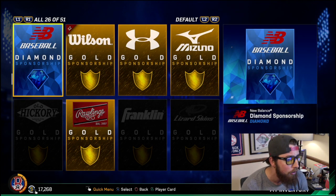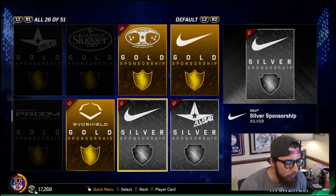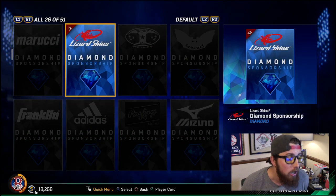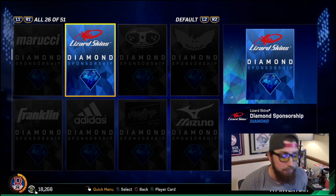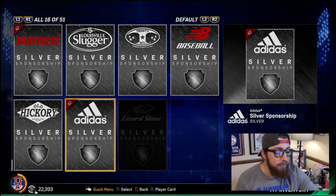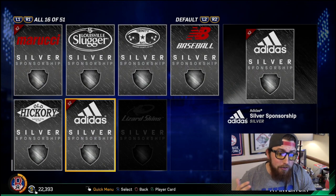In one day I actually got two of these Lizard Skin sponsorships, one of the New Balance Baseball ones, all these golds here. If you've never done this, you go to your inventory, hit quick-sell, quick-sell one, and boom — there's 1,000 stubs right there. So remember I had 17,000 stubs, and after selling all this stuff I'm now at over 22,000. That is 5,000 stubs in literally about a minute.